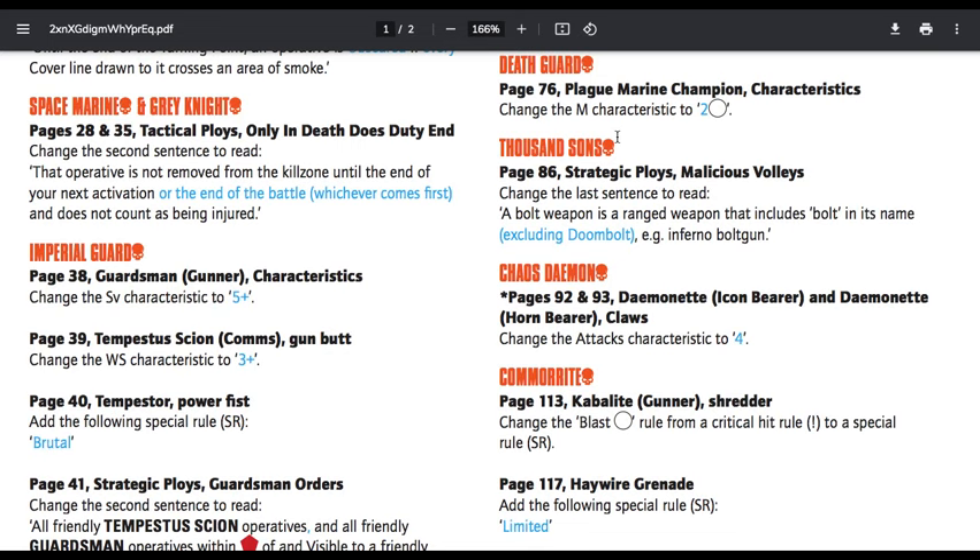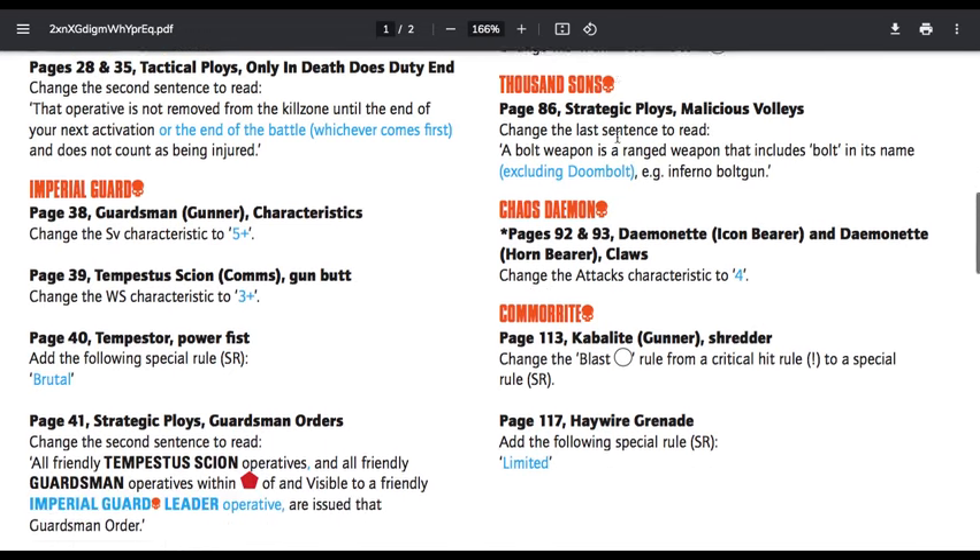Essentially, if you played Only in Death Does Duty End right before the game is over and you don't have another activation, the model still gets removed before the end of the actual game. Previously, the model would just stay on the battlefield and that might mess with calculating victory points. Now you still remove that model from the battlefield even if you never get to take another activation — that's how it was intended to be played.